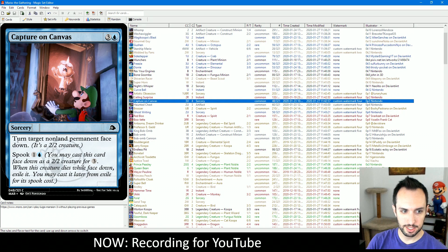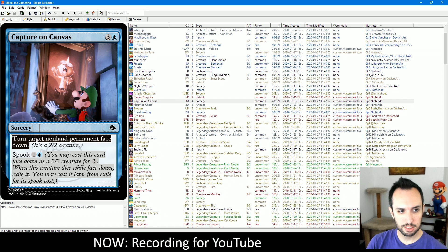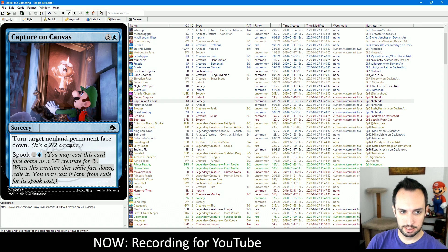Capture on Canvas is a sorcery. Turn target non-land permanent face-down — it becomes a 2-2 creature. There's no built-in way to turn that permanent face-up. You can cast this on your own card with spook if you really want to get it into exile and cast it again, but the main use is just to get rid of something important your opponent has. Any non-land permanent, you can sort of neutralize its abilities. For 4 mana it's kind of expensive, but it has the spook ability so you can get it at a very nice rate if you can have the creature die.